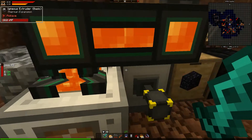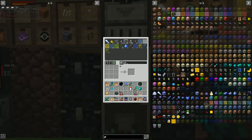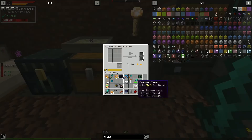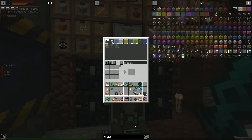At first I thought hardened glass would be a problem, but there's a compressor recipe for it — amazing! We can take regular glass and make hardened glass in the compressor. That's fantastic news. So let's see about upgrading this transporter.